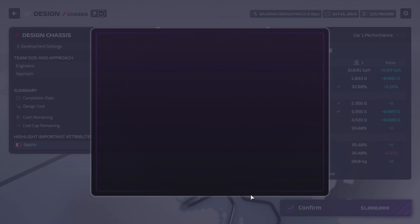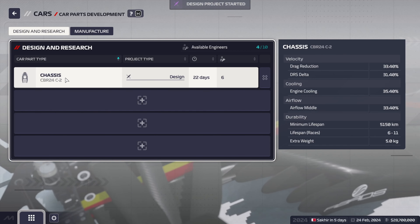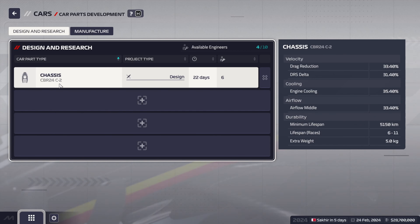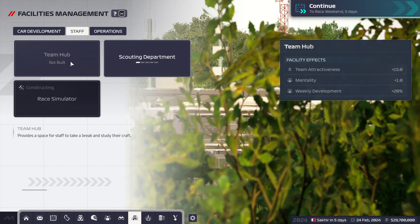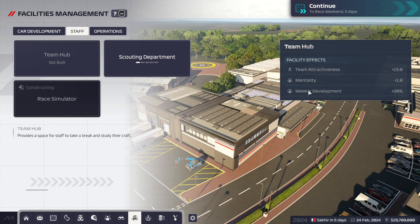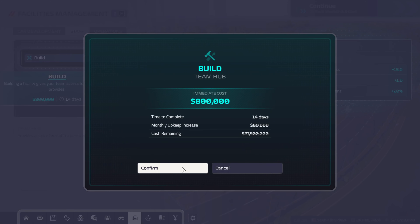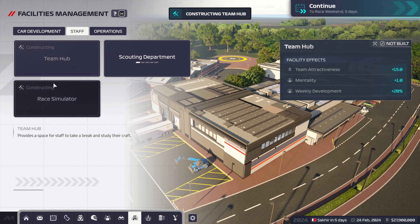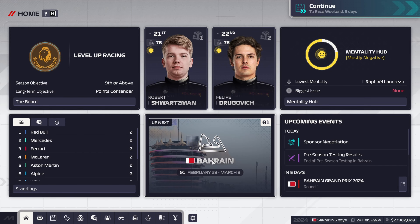Our first car upgrade is now in development. I'm also thinking about building the team hub straight away, because that gives a 20% weekly development bonus, which will slightly boost my staff's output. Let's upgrade that one as well. With that said, let's head over to our first round of the season.